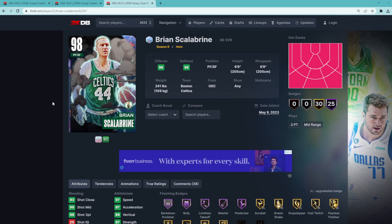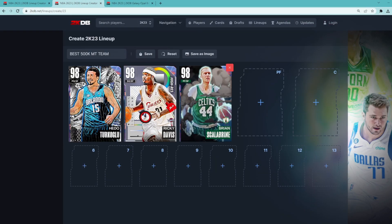KG still might be a little bit better all around because most people are looking for defensive cards at their small forward position. But Scalabrini for 150K is super good value in my opinion, and he's going to be our starting small forward next to Ricky Davis and Hedo Turkoglu.